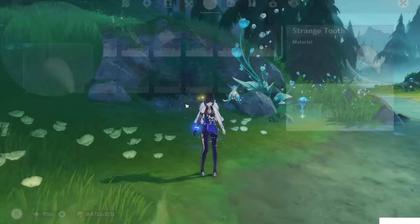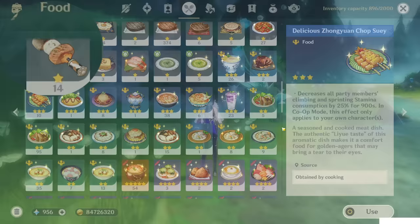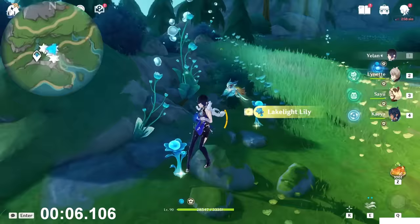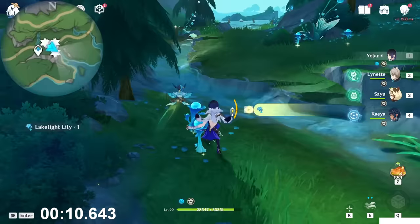I also advise you to eat something to reduce the stamina consumption — at least so you can run and climb for longer. And from here we can just start. Take this first flower, one, two, and three. After this tree, just keep going in front of you — you will find two more behind below this rock. One, two. Then just keep following along this river. Here we find another one — two, three — and in the end two of them here. One and two.